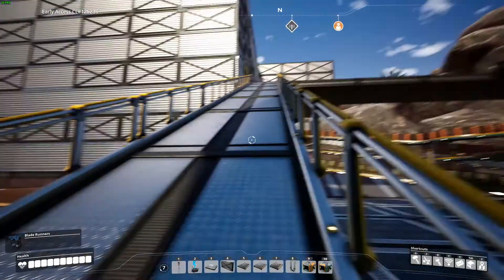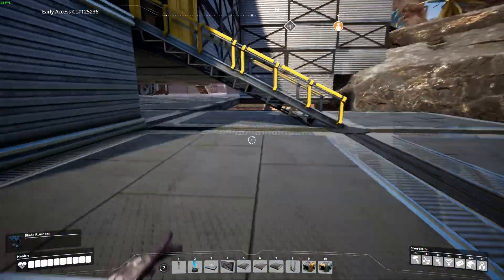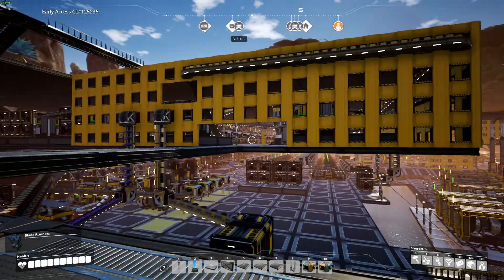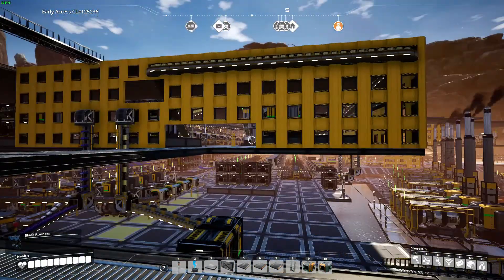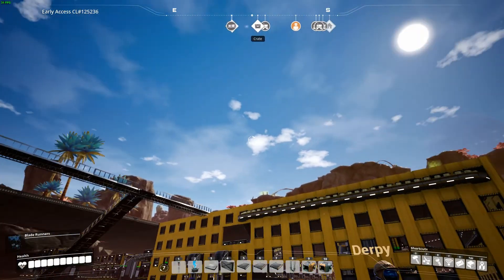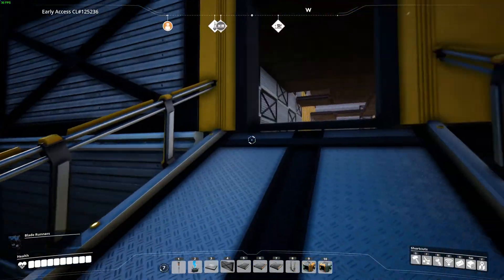You can see some conveyor belts bringing copper — this is the second copper factory on the ground floor. Come upstairs. If you look south-east, that's where we were — that's where the steel factory and everything is. I'm going to put the higher-tier stuff like computers and supercomputers on the third floor and move them later on. But before we look at that, this is what I did today — this is solely producing quick wire.